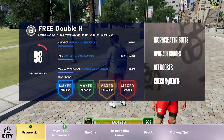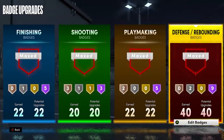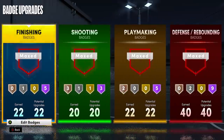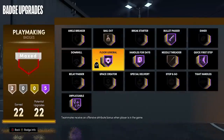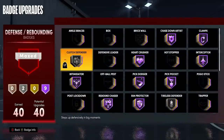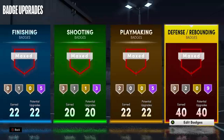Here is the badge count with legend. Here's my finishing with legend — this is ridiculous. 20 shooting, 22 playmaking. I get Hall of Fame Bullet Passer, Hall of Fame everything. 40 defense. Hall of Fame Heart Crusher. Hall of Fame Interceptor. This is a glitch, bro.